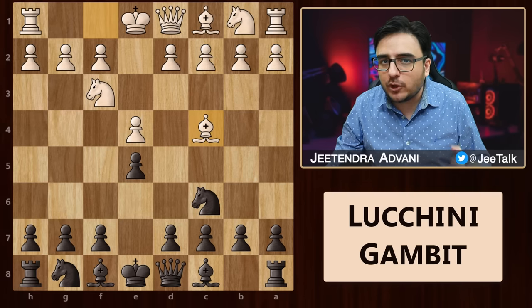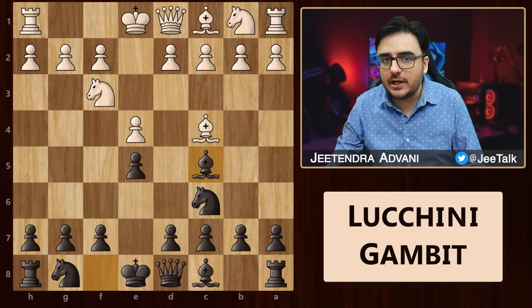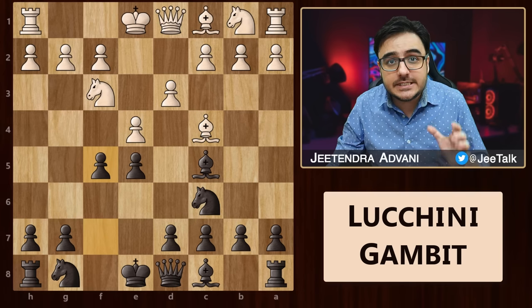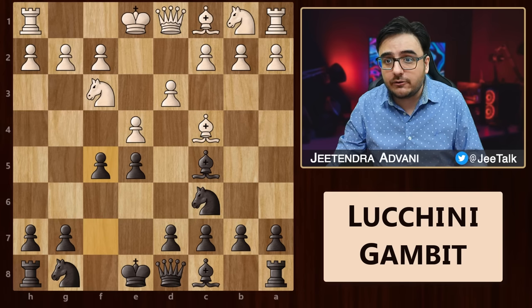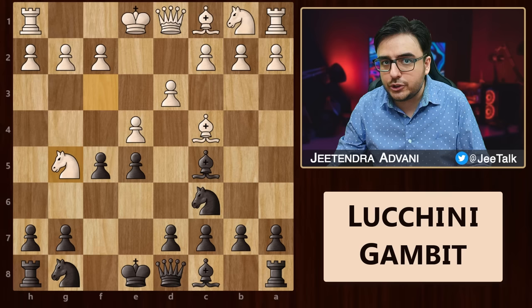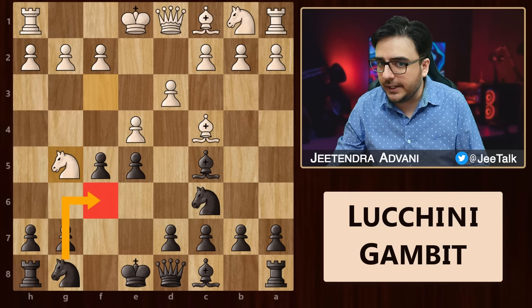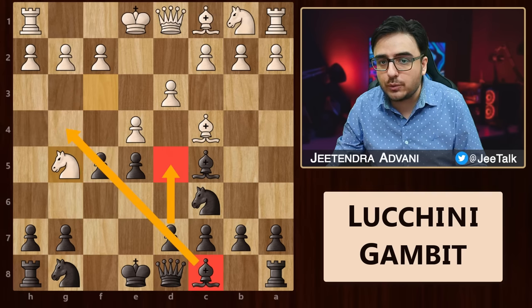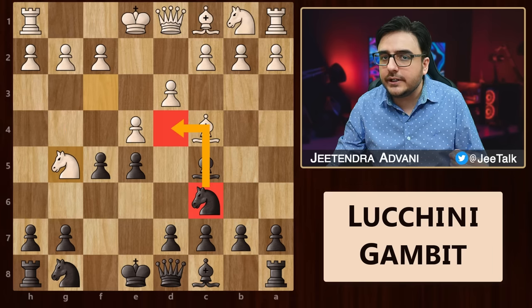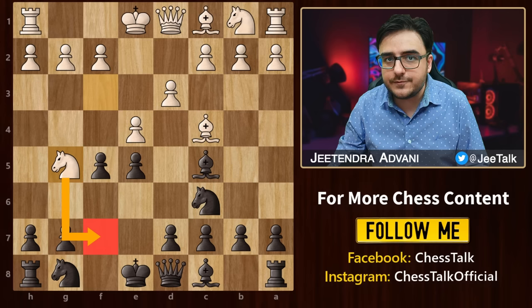Let's first recap what we've learned so far. After the Italian opening, we play bishop c5 and then f5. We've seen 7 match-winning traps where white tries to attack with his knight. The main ideas you need to keep in mind are to push f4, attack with your queen, get this knight out, play d5, activate this light-squared bishop, and if required, bring in this knight as well. These traps can be used when he gets his knight to f7.